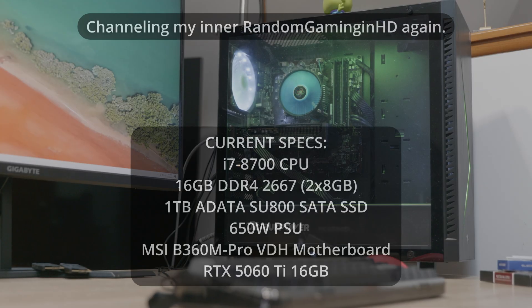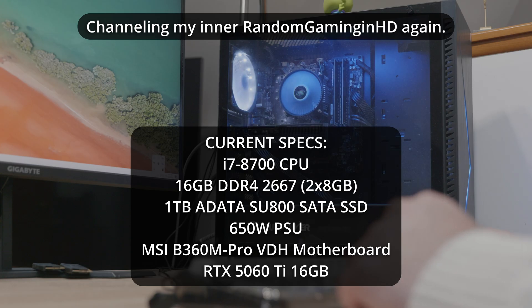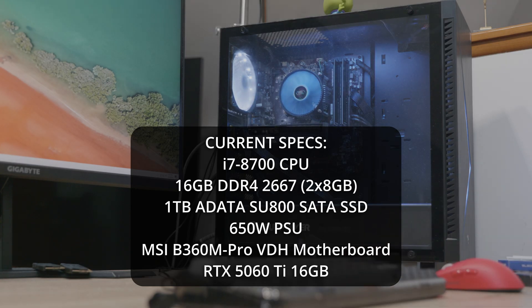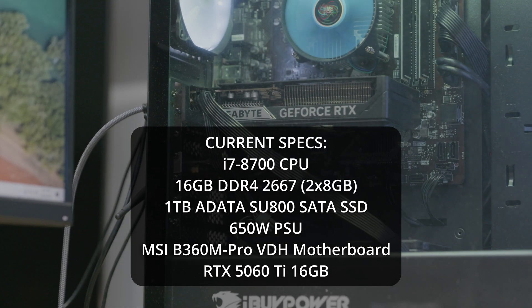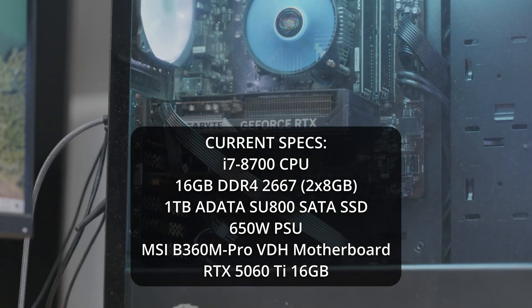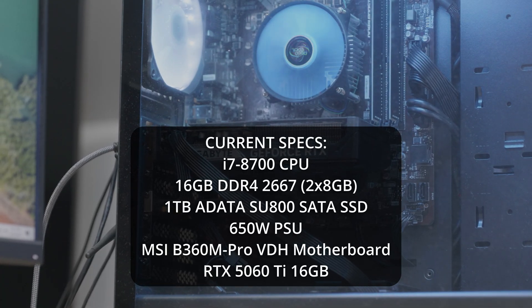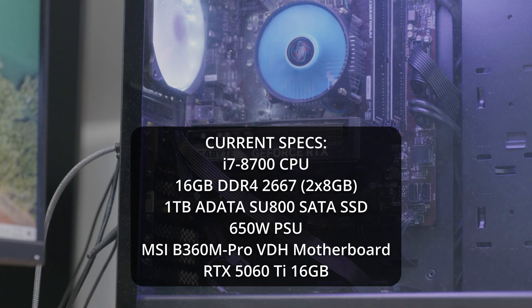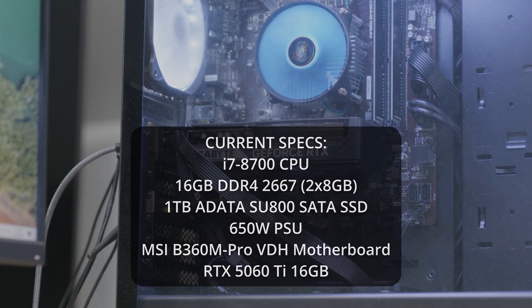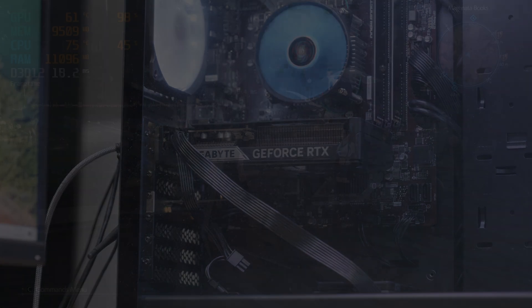Hello everyone and welcome back to another video about the cheap PC I found on Craigslist. It had an RTX 2070 in it, and I have replaced it with an RTX 5060 Ti 16GB. I know it has an older generation of PCI Express — this system uses 3.0 and the card can do 5.0 — and I know it's going to be CPU bottlenecked in a lot of cases. How well is this going to perform? Is it worth upgrading the video card in an older system like this?